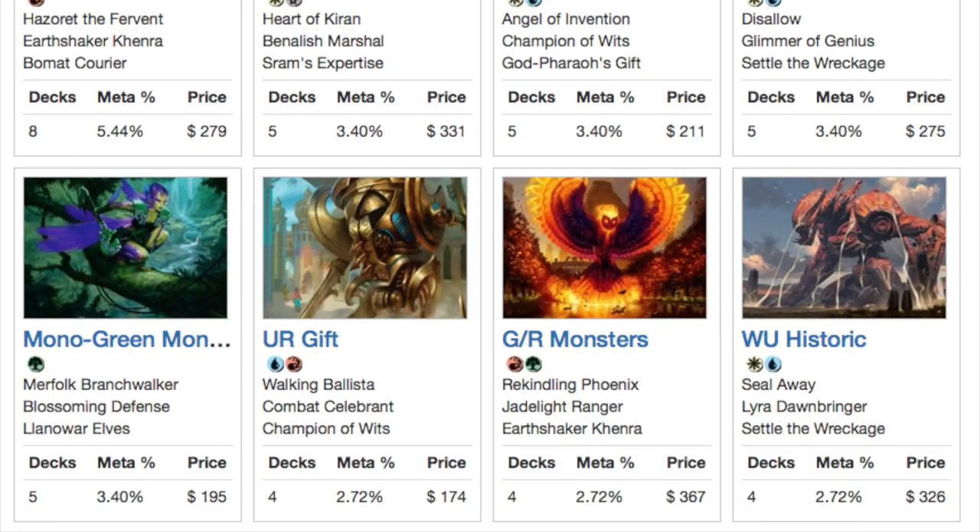It's very good against Dinosaurs and the big monsters. Because it has Lyra — once you hit with Lyra or even block with Lyra, you gain lots of life and then you can just control later. You have mass board removal, you have targeted removal. Your whole goal is to stay alive until you can get a four-for-one or a three-for-one, and that's card advantage.